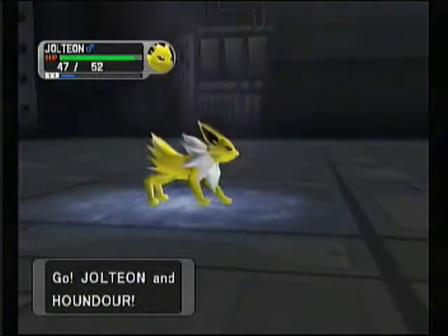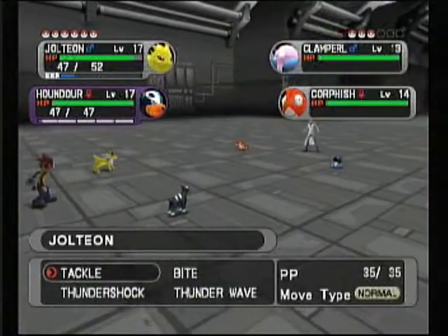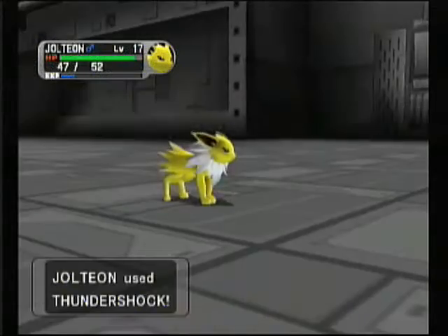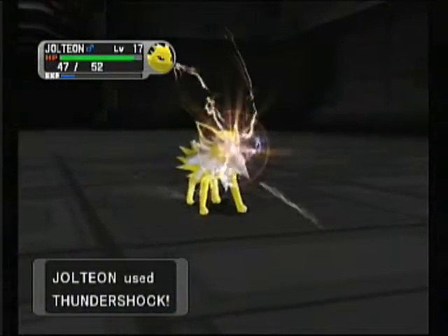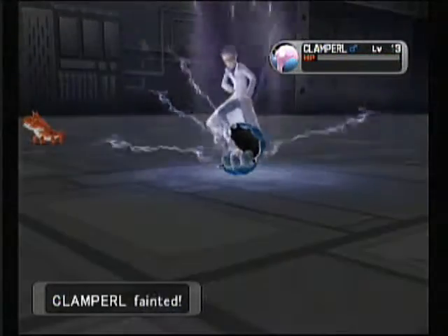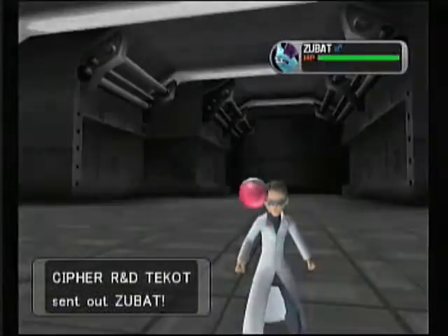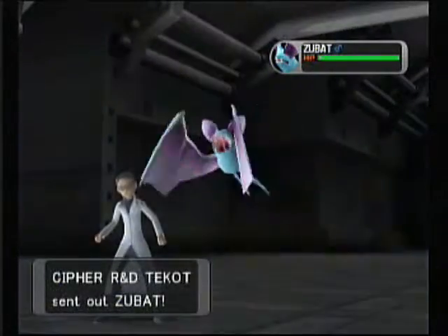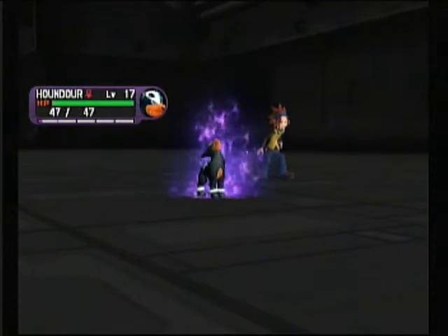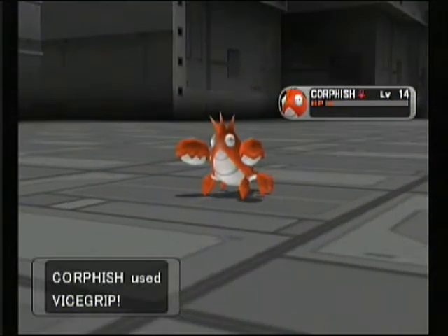I hopefully want to get Houndour purified before I take too long in this dungeon. So we'll go ahead and Shadow Thundershock the Clamperl. As you can see Houndour is almost ready to be purified. Wow, even with the critical hit it doesn't take out the Corphish.